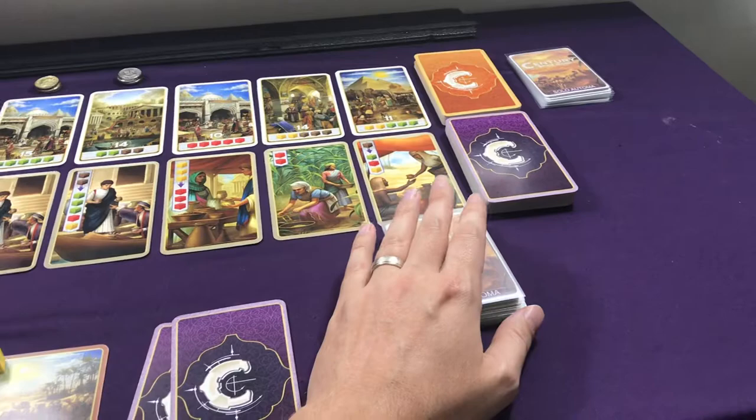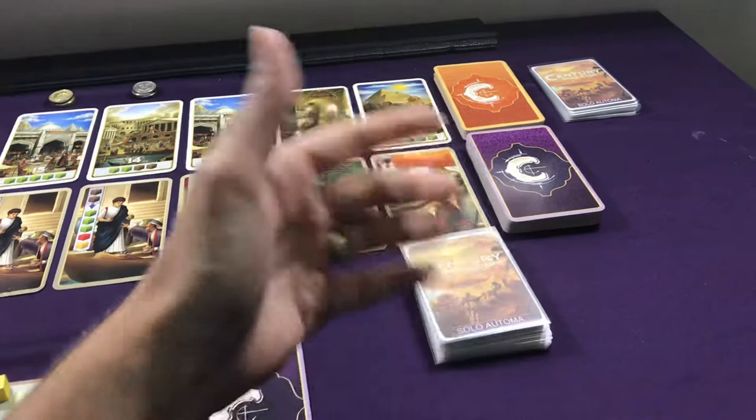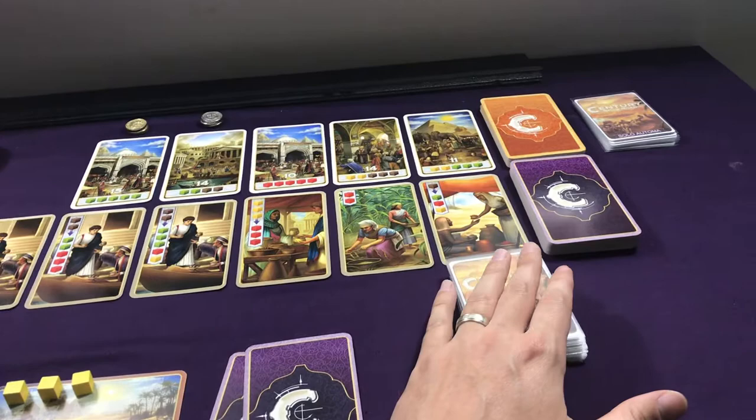In the rare event that the game does not end at the end of the third round, you will repeat the third round. You will draw another 17-card deck and go through it until either you or the Automa has gotten their sixth point card.